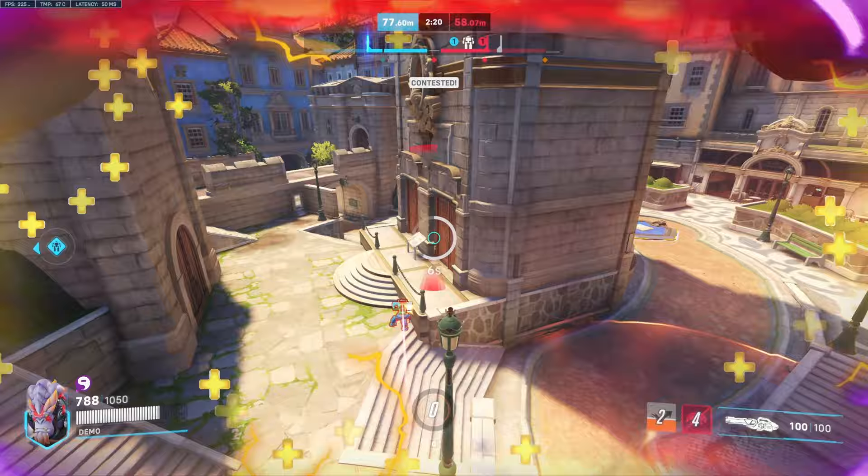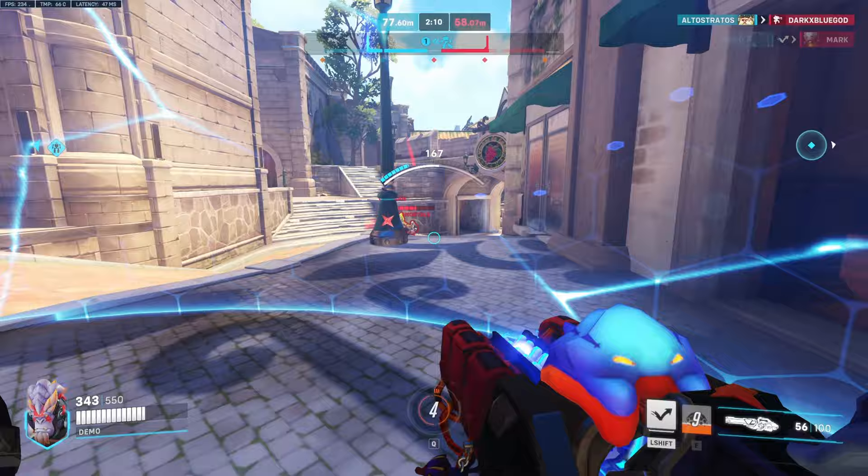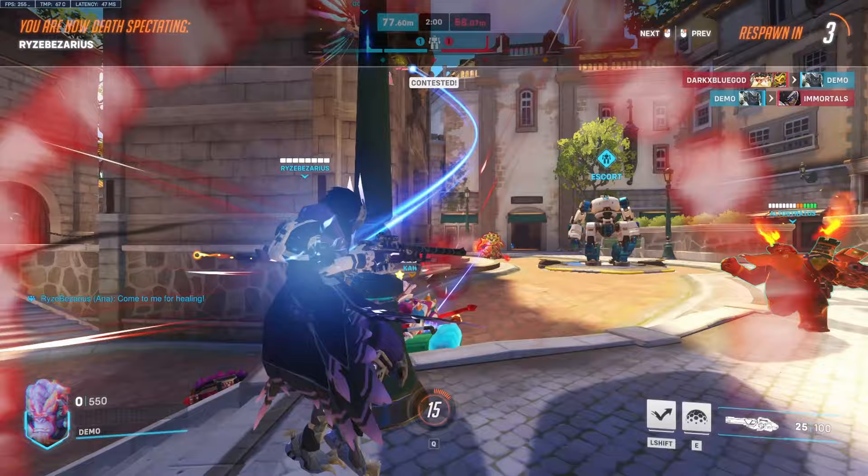I'm gonna dip out, try to go back in on the supports, try to get the Zen at least. There we go, got the Zen. Try to go after the Ana again — I am by myself so I'm gonna try to be careful here so I don't die. I'm gonna go out on the Ana anyways. There we go, I got the Ana. I got both supports, so that was actually a great push by me. My teammates just have to kill them now — they have no heals.